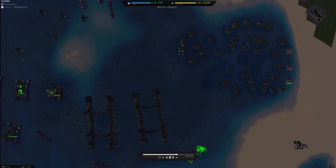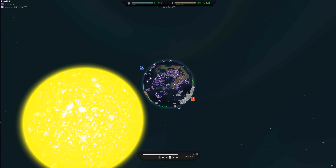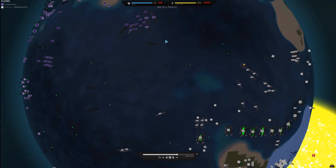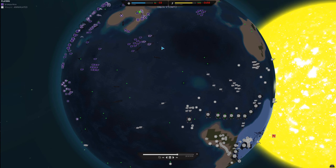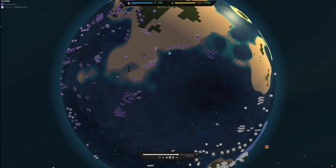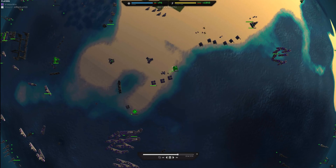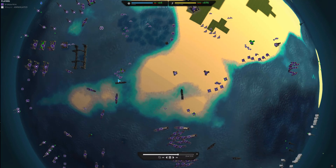I'm frantically trying to get out anti-nuke launchers. Here I try and do some strategic pushing forward, using my superior range, trying to take out as much as I can before pushing in. I call off the catapults and work on putting up anti-nukes.